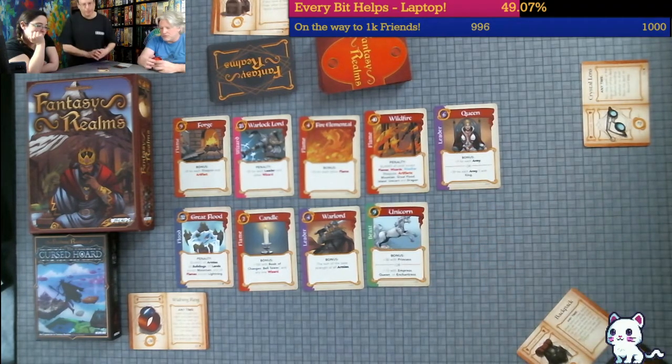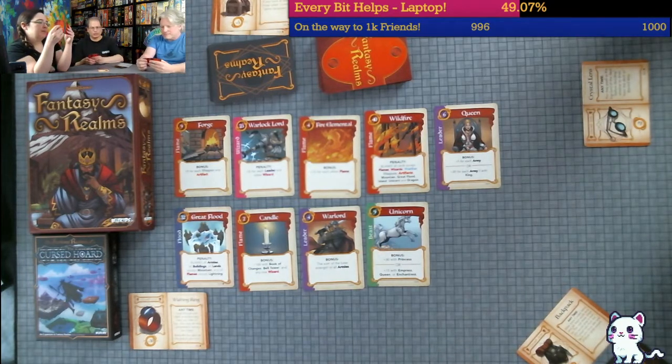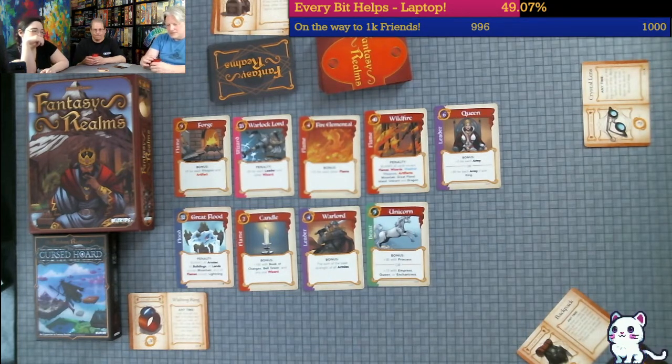Unicorn! Plus 30 with princess, or plus 15 with empress, queen, or enchantress. That's not bad. You can have a tasty unicorn if you want. I'm going to have a very low score. I'm not having good draws. I don't know if I'm going to get two turns or not.